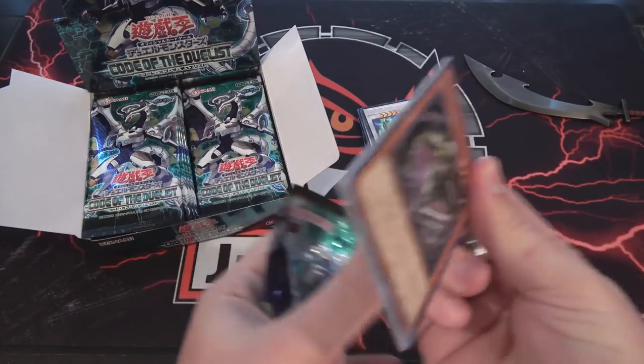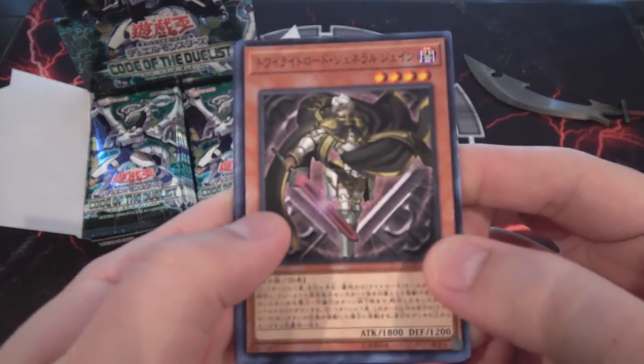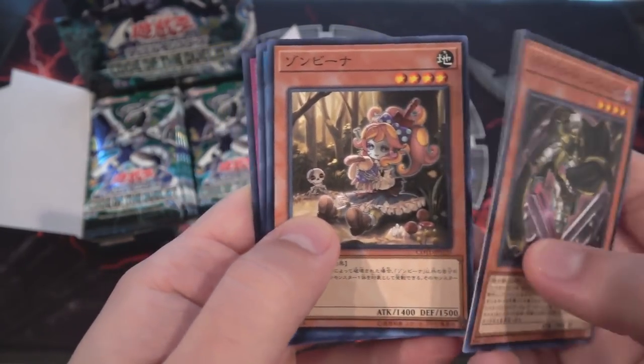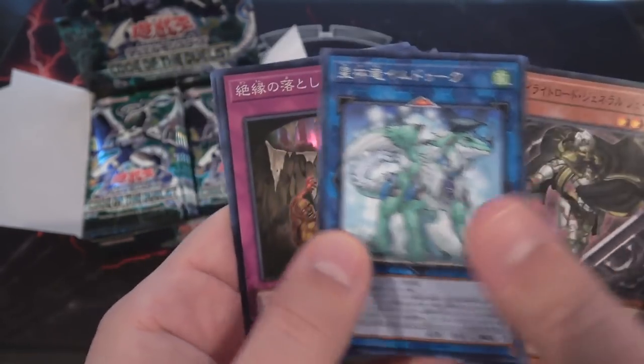There's actually a lot of really powerful Art of Five monsters in this set, which seems funny because this is all about Link Summoning. There's another Twilight Sworn — Jane, I think? I think I remember that correctly. And there's a Link Monster for us finally — I don't know the name of this one, but that's pretty cool. It's a common.